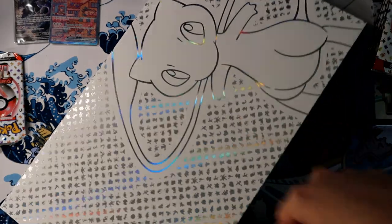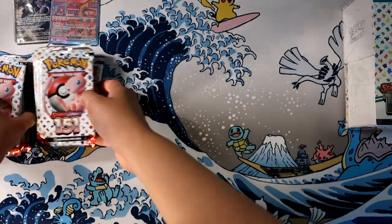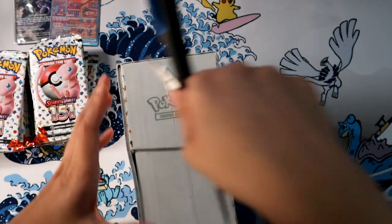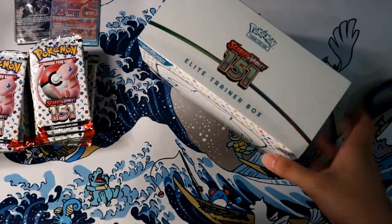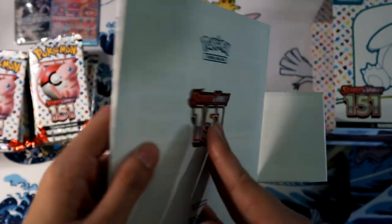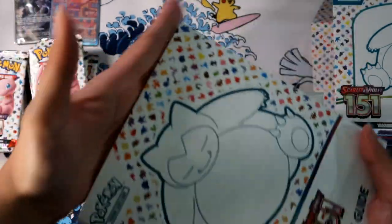Alright, because we're here for the packs — that's what we're here for. Now we have the ETB, which I'm just gonna go through kind of quickly because it's not a new thing. I just wanted to get the ETB for this particular opening. In the retail version there are nine packs instead of eleven, and you don't get the promo with the stamp on it. I'm kind of surprised this only came with nine packs instead of ten like Crown Zenith did.